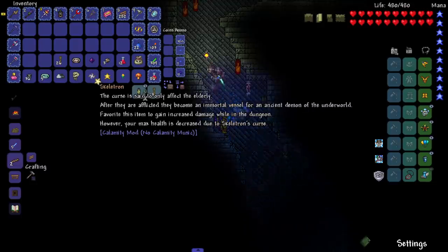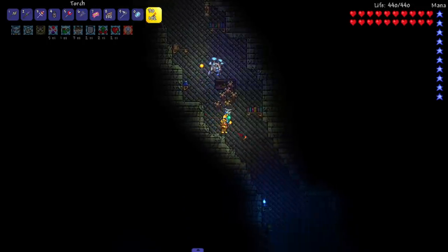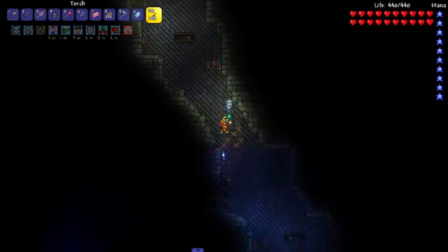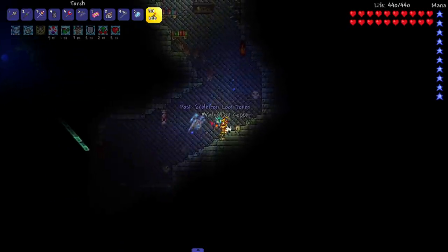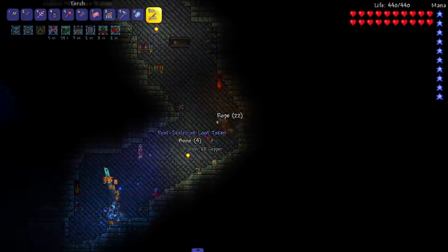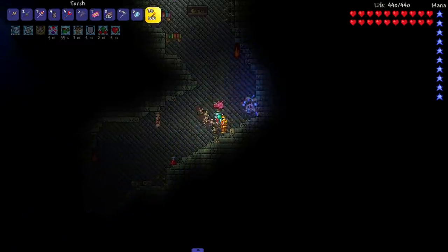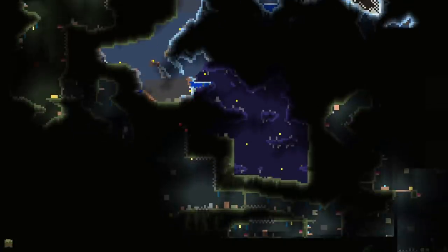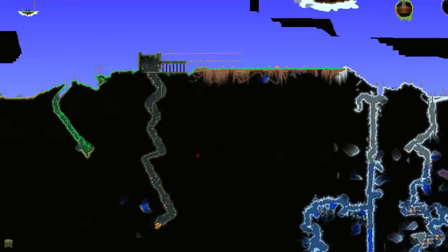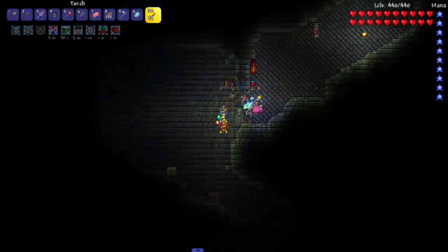Once we're deep enough in the dungeon where the music switches up I'll favorite this thing. We only lost 40 health but I do have a Life Force Potion enabled so we may lose more. I'll take all these blue candles though — thank you very much. Maybe I'll grab some decorations while we're down here. I have a gold key from when I broke a pot near here, possibly when we found the sword shrine.